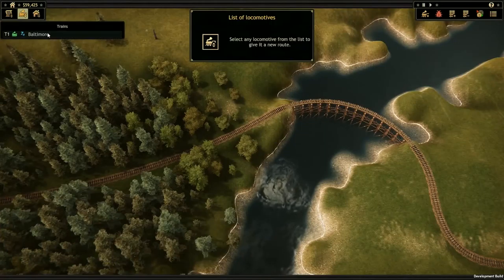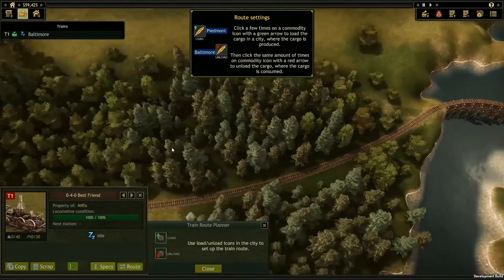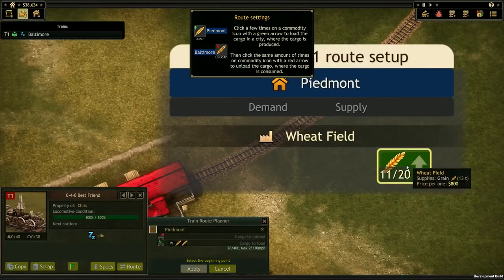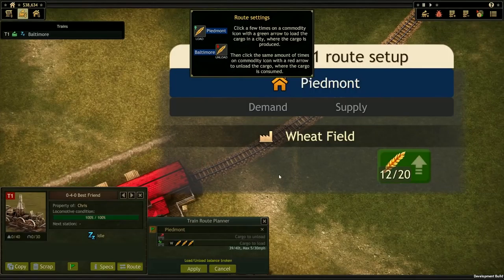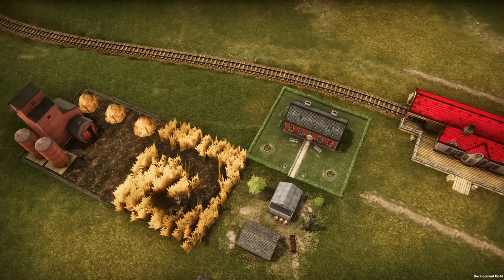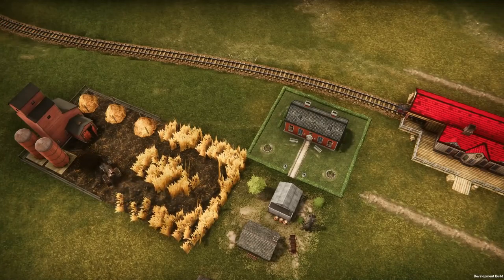By clicking on our locomotive, we can now assign its route, and what locations we want it to pick things up from and where to drop them off. Let's get some of this grain from Piedmont, then deliver it to Baltimore. Resources all weigh something, so we can't take on all of the grain the farm has to give with this train, but let's take what we can and get going.